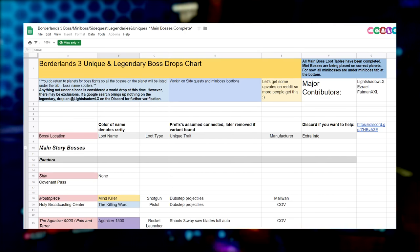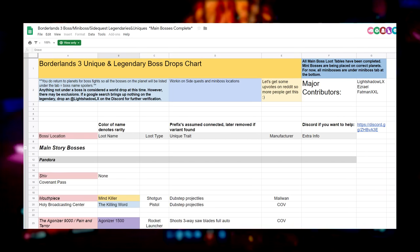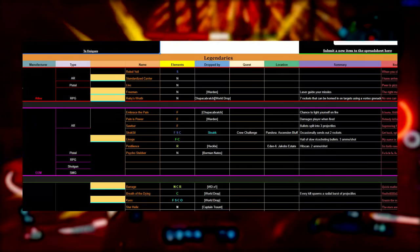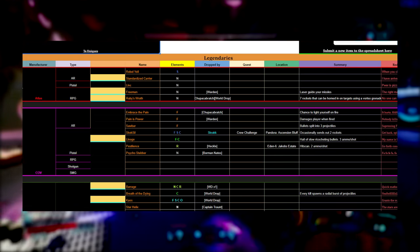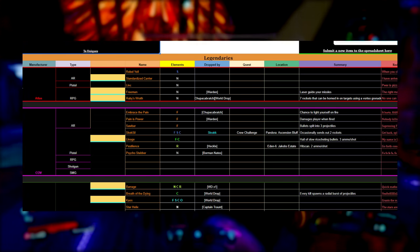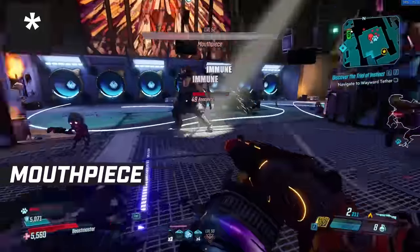A huge shout out to TonyDML, Ezrael, FatmanXXL, and LightShadowLX, who compiled all of the legendary drops that allowed me to cross-reference what gear is unique to each of the bosses. You can check the full spreadsheets in the description below. Let's go over each of the bosses in the story, starting with Mouthpiece.